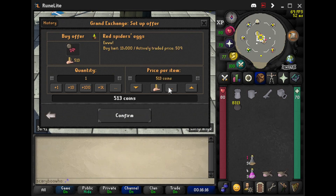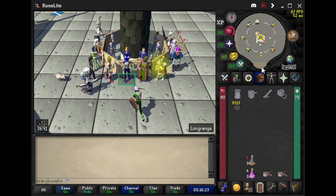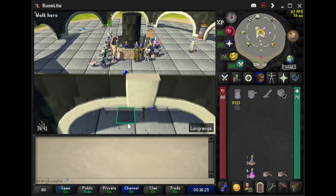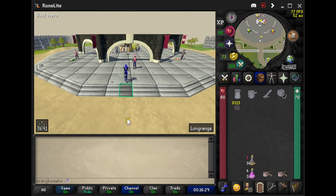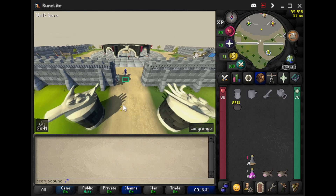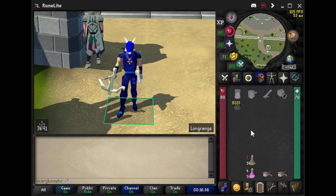Red spider eggs go for about 513 gold each and you can have 27 of them, which gets you around 13k per trip while doing your task. You're not going to be getting too many though, so personally I make more money just doing regular slaying. Anyway, hope you guys enjoyed — peace out!